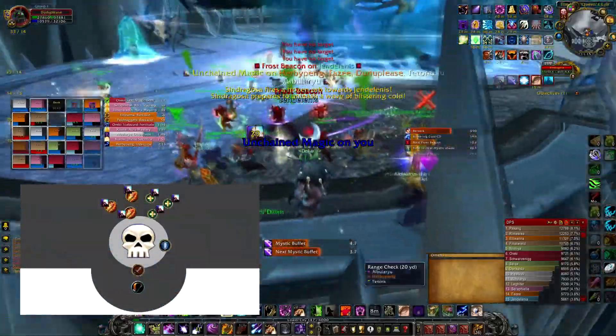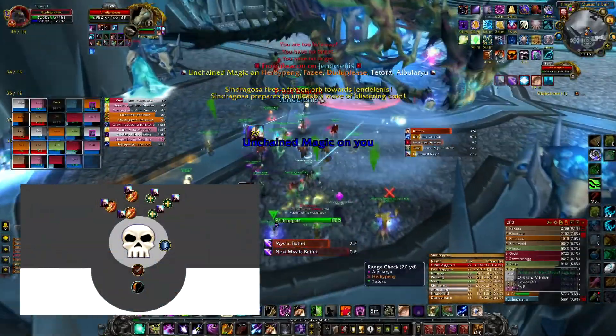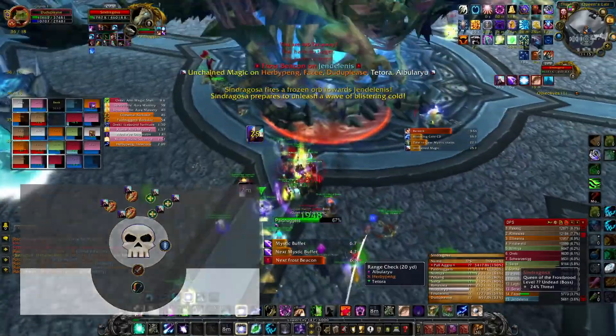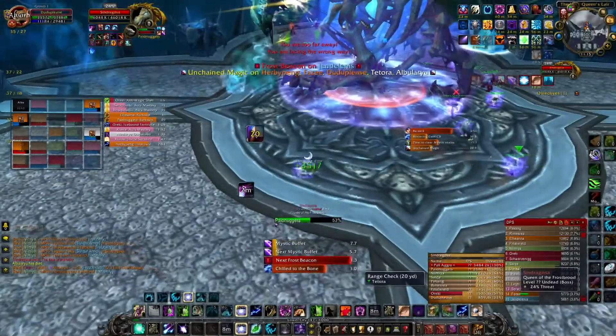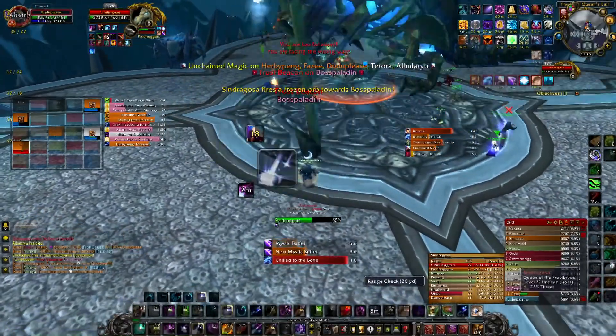During this final burn, everyone with Unchained Magic will need to cross to the other side of Sindragosa — specifically the stairs — so that they will not wipe the raid when their Instability stacks expire from healing and DPS.